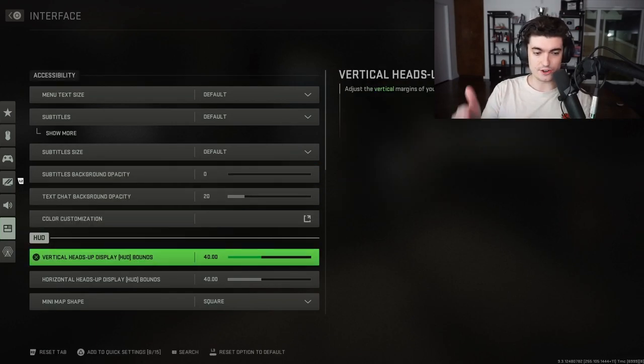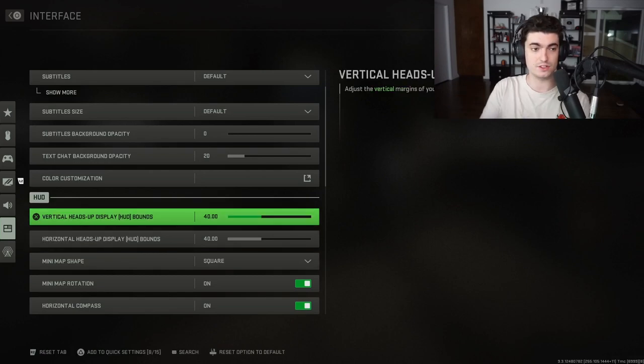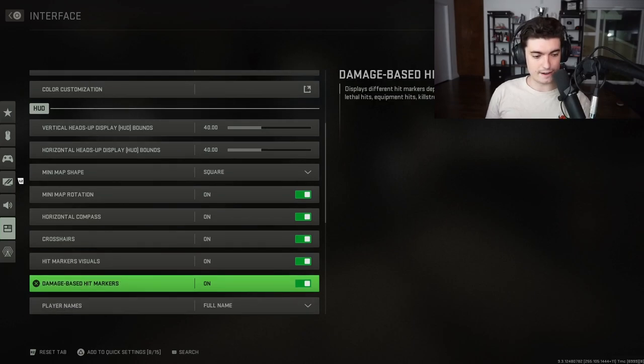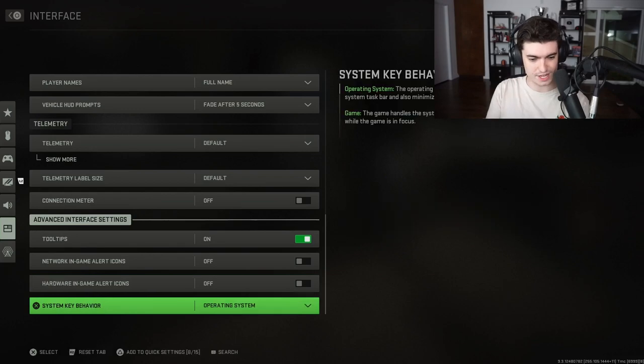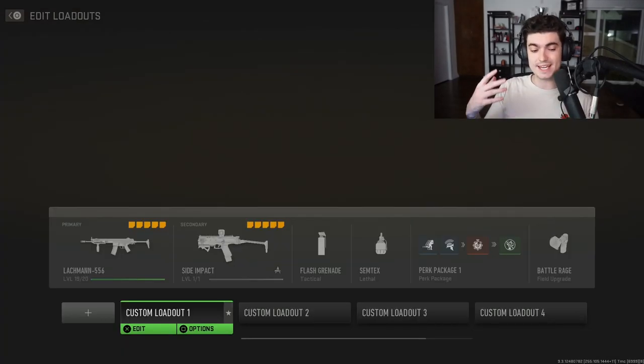In interface options you can change your HUD, text, colorblind settings, etc. The crucial thing here is to lower your HUD size so you don't have to look far to the corner for your minimap — I play on 40, and anything below 45-50 is a good spot. Also change your minimap to a square instead of a circle; it provides more vision. That's really it for settings — remember to dial in your dead zones and start from zero.